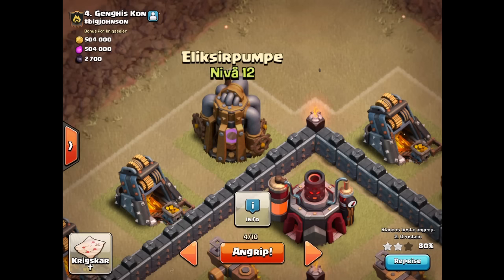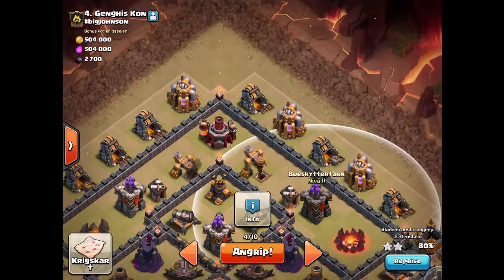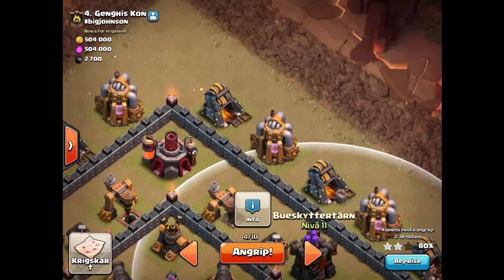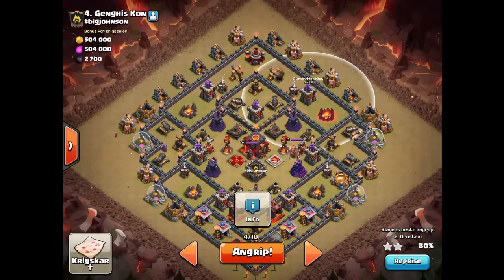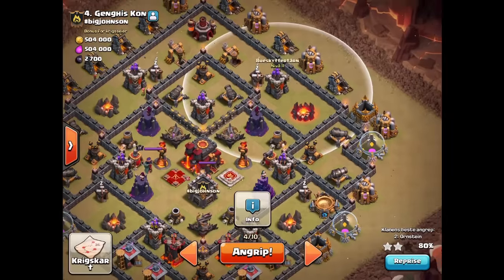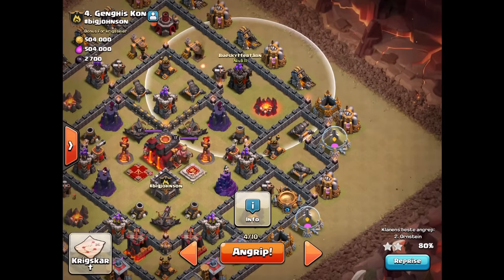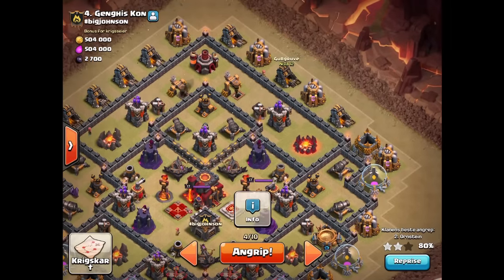I'm going to drop my Queen sort of level with the air defense, then drop the healers to the right of it, trying to keep them out of the air defense and archer tower range. I want her to start walking clockwise around the base — she'll come to an air defense, then a cannon, and should keep going around. The only worry I've got is that the air defense takes the healers down too quickly before the Queen has a chance to take it down, so I might need to pop her ability.